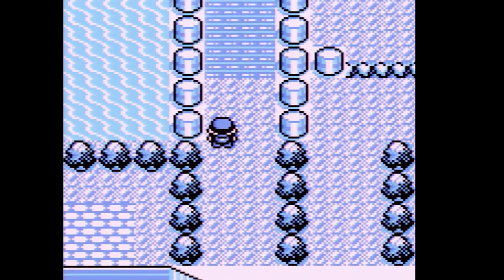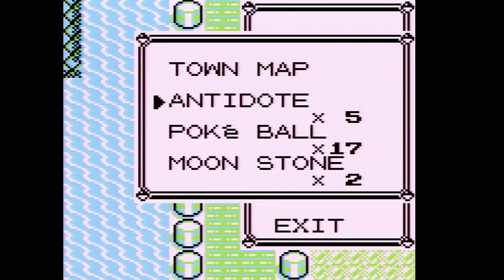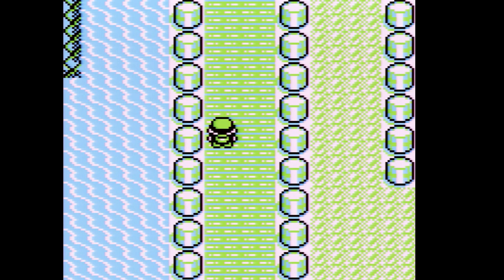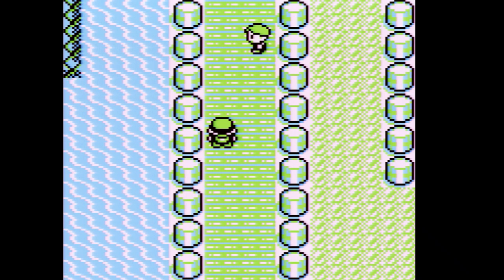Now that we've healed up, we're heading to Route 24 — this is actually Nugget Bridge. New Pokemon you can find on this route are Abra, which I'm actually going to catch but it's not a team member — it's for different purposes. You can also find Oddish in Red and Bellsprout in Blue.